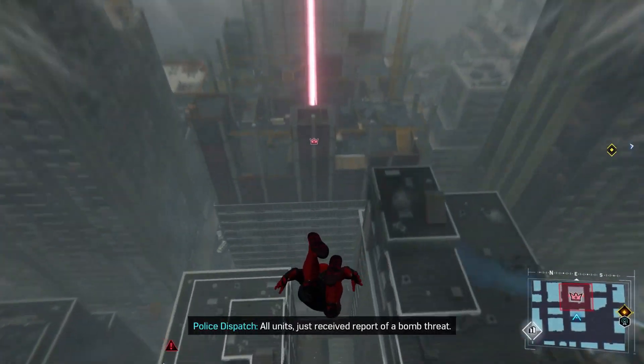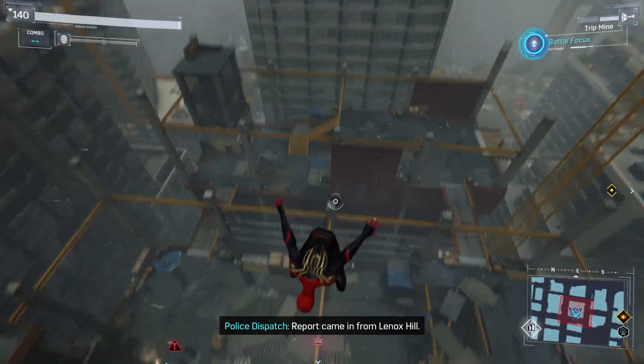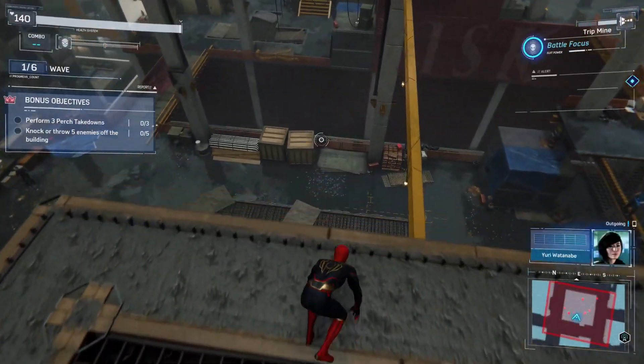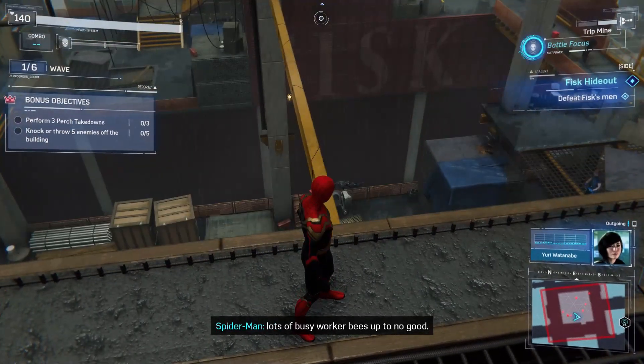One of the easiest ones is the one located in the Upper East Side, at the bottom right of that area. The bonus objectives are to perform three perch takedowns and knock or throw five enemies off the building.